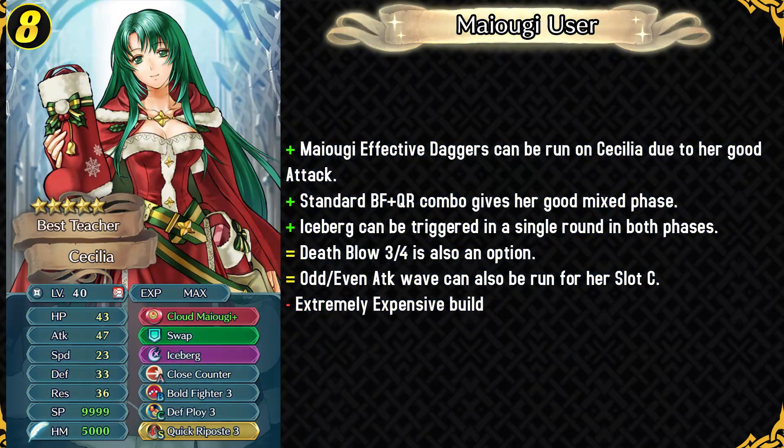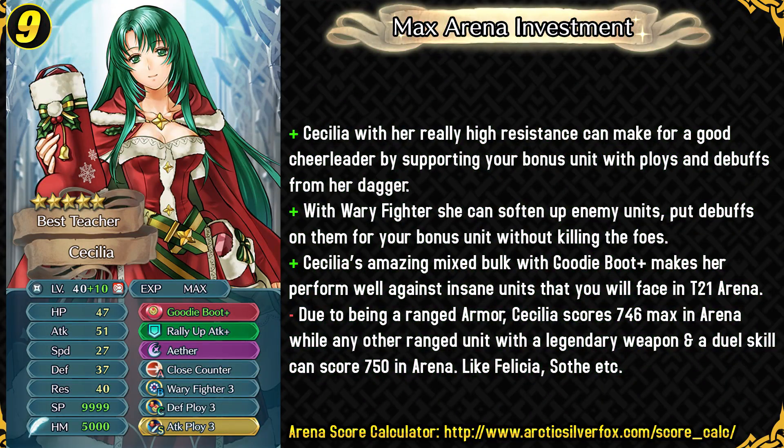Her eighth build uses one of those seasonal effective daggers. You can use some kind of Mayogi dagger — it really depends on your team and what kind of dagger you want to use. You could use Cloud Mayogi, Sky Mayogi, it's really up to you. You can use the standard Bolt Fighter Quick Riposte build to slay enemies. Her final build is a Max Investment Arena build. Cecilia can be a really good cheerleader because of having access to ploys and really nice resistance. Because of Weary Fighter, she can easily soften up foes without killing them for your bonus units, and that's really useful as a cheerleader.